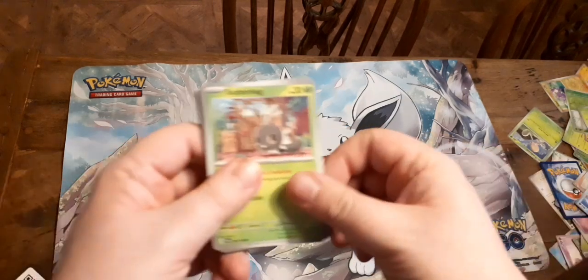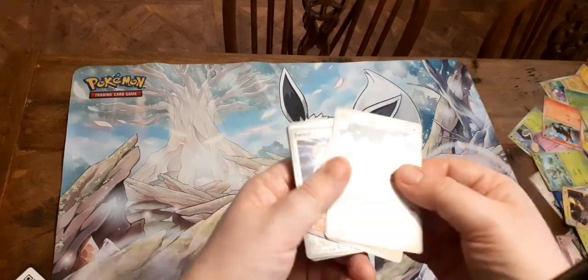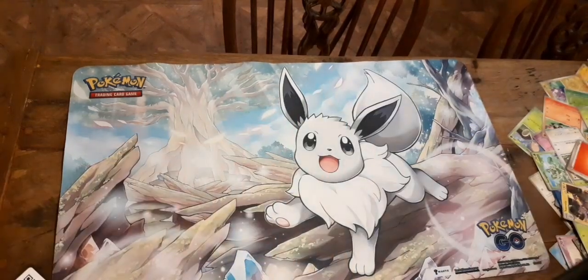So for this bit we've got Scatterbug, Shoppit, Sprigatito, Houndour, Toxicity, Masthog, Switch, Staraptor, Saislet, and Fire Energy.